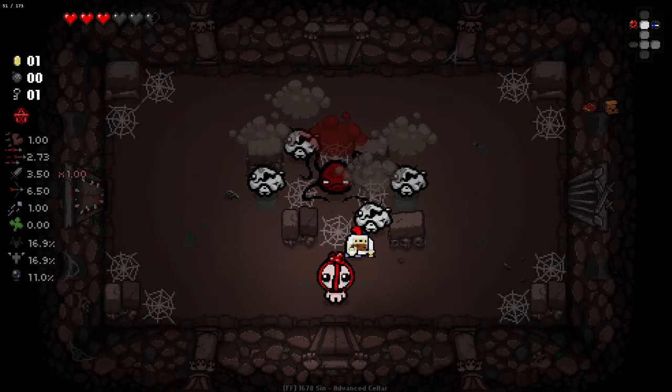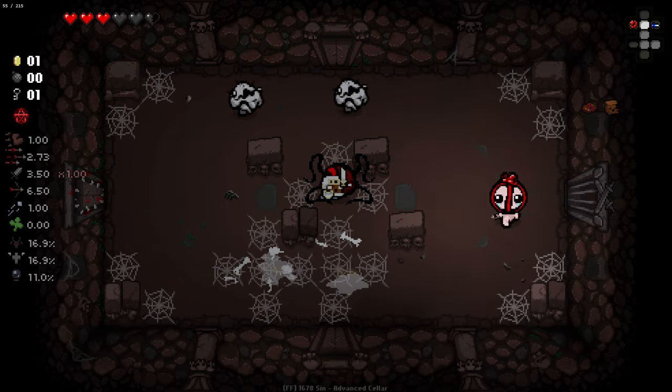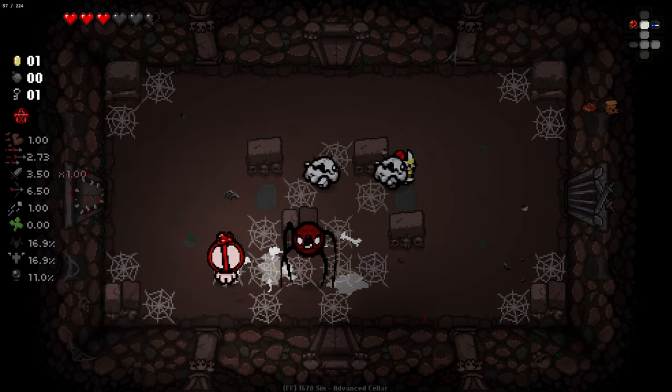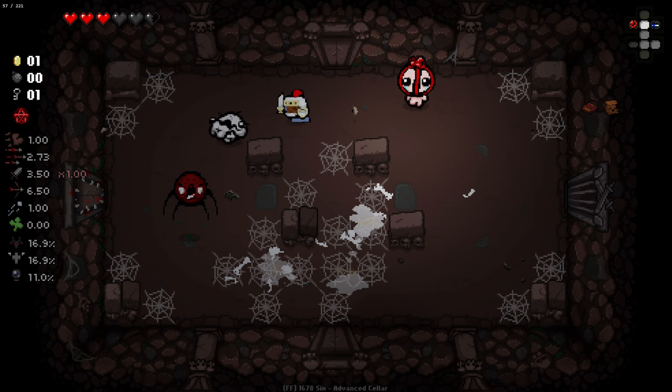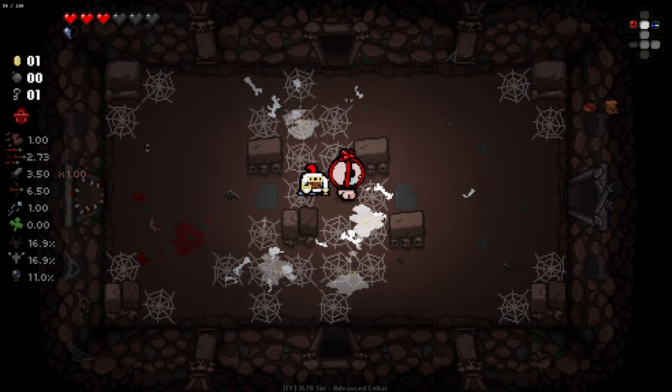We need more luck so we get more room drops — higher chances for bombs is going to be ideal. Like I said, get matchstick so we have a higher chance from the trinket. That'd be really nice. Kind of leaving him to his own devices now — I don't really need to be firing at the enemies. He's very much handling it on his own.